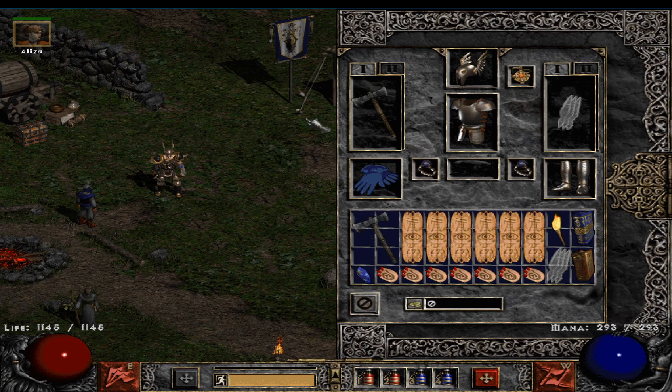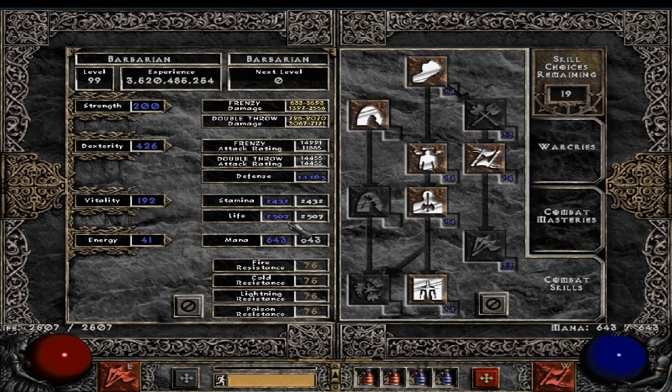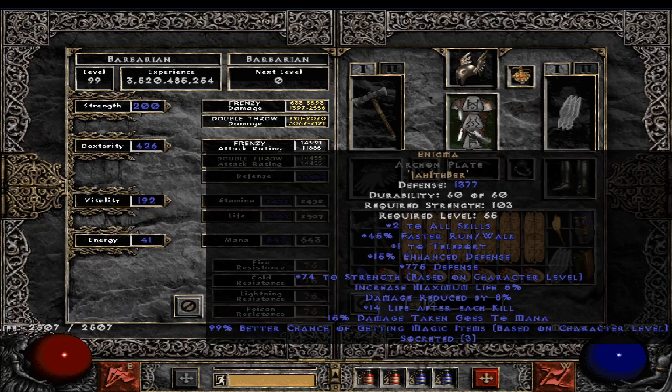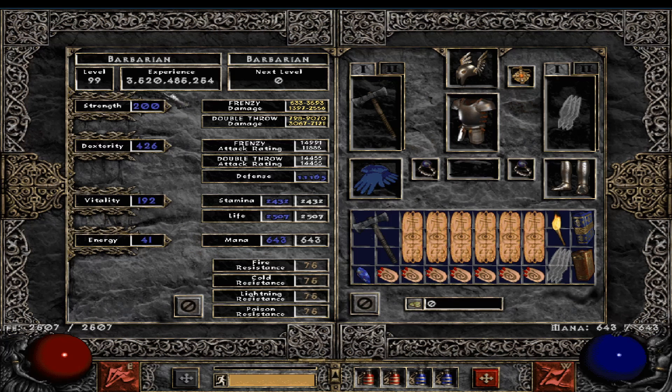That pretty much covers the gear. Now let's move on to stats. I get just enough strength for my Enigma. I chose a wrong base, so if you get a Mage Plate you can put a lot less strength in and get much more dexterity. Dexterity works just like on a bow Amazon where it increases both attack rating and damage, so it's very strong.